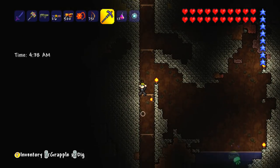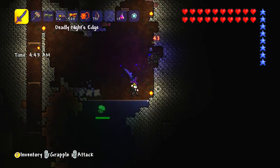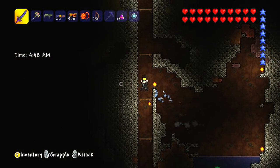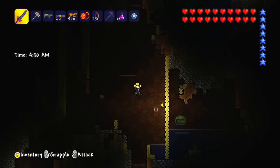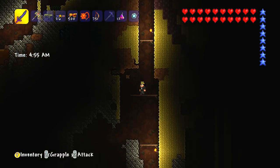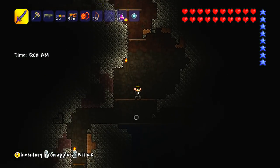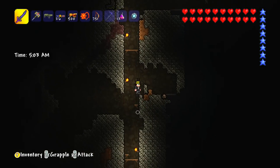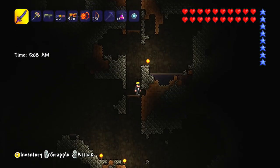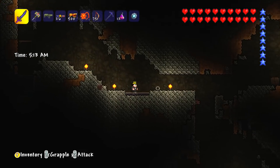The reason I need the molten pickaxe is so I can mine cobalt ore or palladium. Once I've mined that, I can make either a pickaxe or a drill and use that to mine the next tier up — mithril or orichalcum, something along those lines. And then once I've mined those, I can make tools to get the next tier up from there.